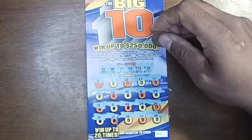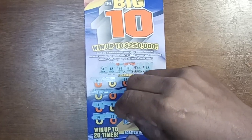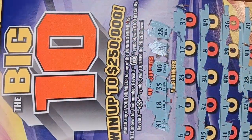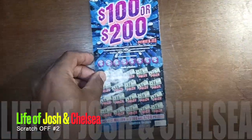Looks like 20 is a winner! Let's see what 20 wins in the prize area — it's $10 and a free ticket! Look at that, pretty much just a free ticket. A $10 ticket — that's pretty cool, it's got a hologram on it, crazy looking.